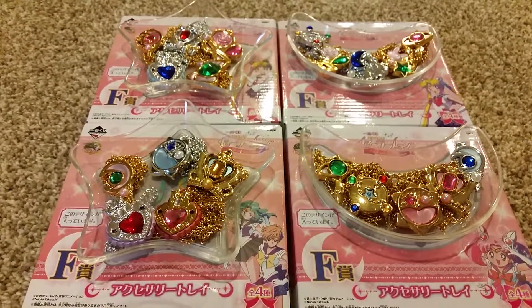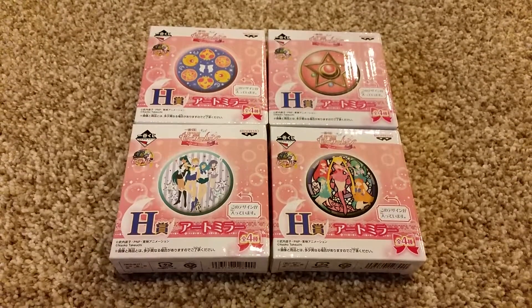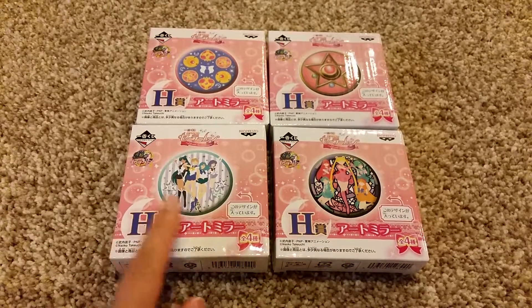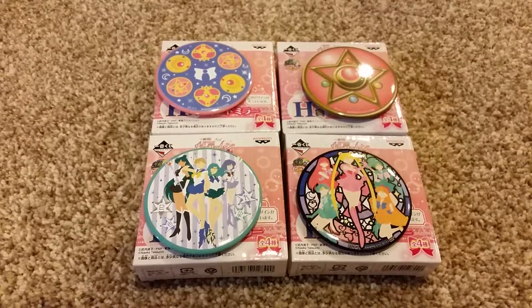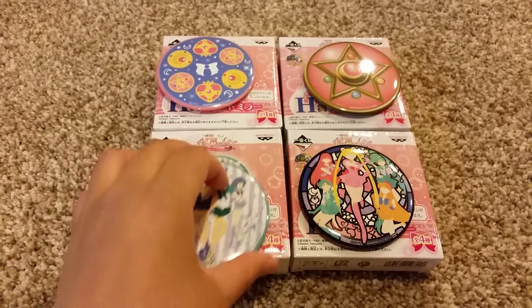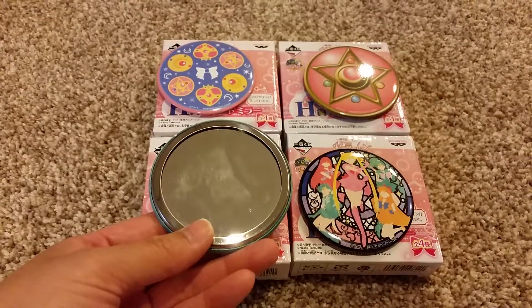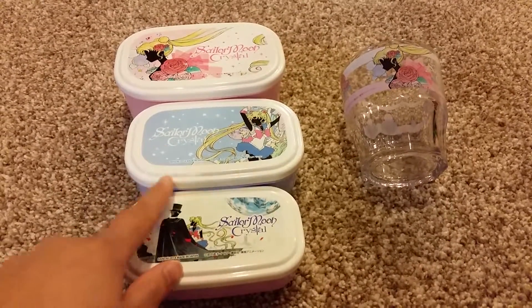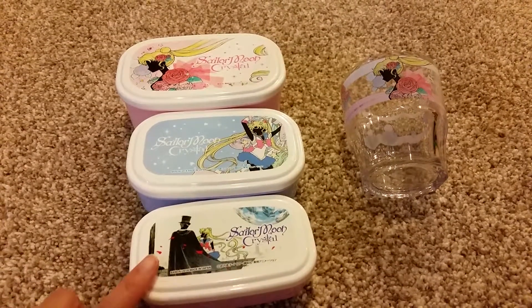The last thing I got were these mirrors. I may have got them because of the art — the art was so pretty. Those are the mirrors outside of the box; pretty much that's what it is, a mirror. The other Sailor Moon things I got were these bento boxes and a little cup.